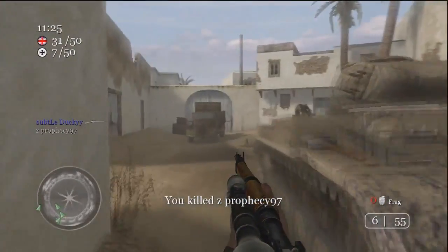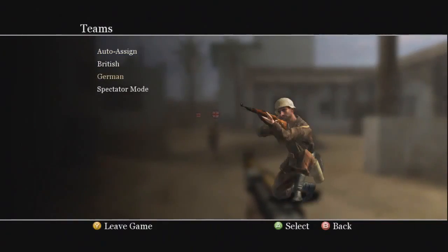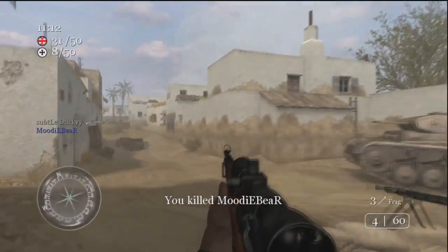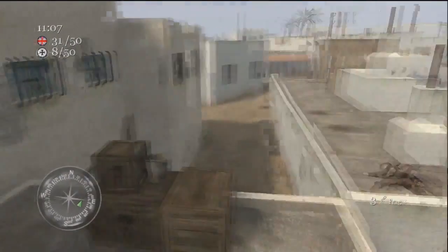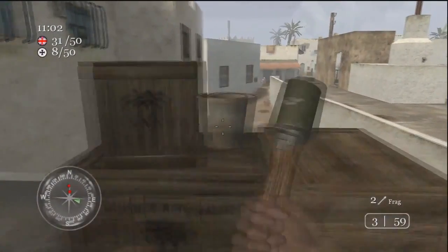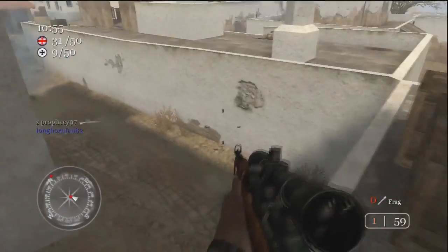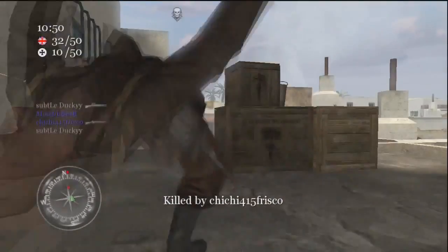Whereas this game — no killstreaks, set classes, smaller teams. I wasn't quite happy about the amount of people you can have in a game, and the fact that you can change team halfway through. I like the fact that you can choose your team at the beginning, but you can change team halfway through — I don't like that, because it leaves people on their own. I mean, you saw a change team there because it was five against one, and I changed teams and just started helping them out.